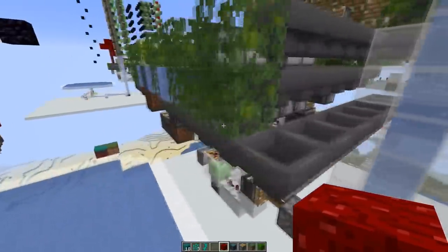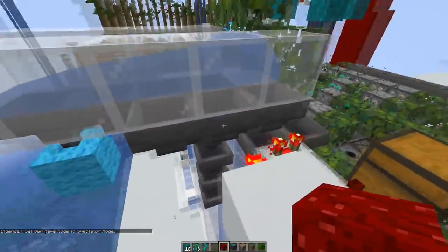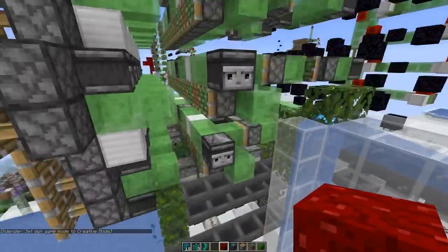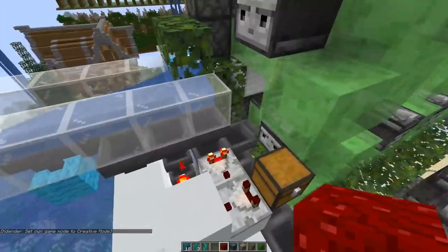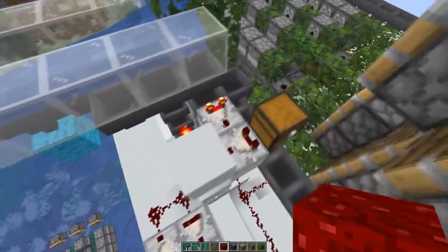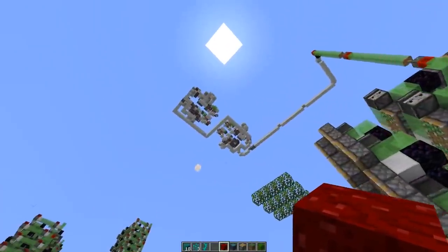The first line of hoppers feeds the dispenser under the middle nylium block. The rest is hooked up to this hopper line here, which supplies all the dispensers with bone meal and also keeps the hoppers in the back filled. So if one of those dispensers can bonemeal one of the fungi, then this hopper here for a short moment is not filled up completely, which we detect using the comparator here. This way we can detect if a fungus tree has grown, and that starts the flying piston wall and also the TNT system at the top.